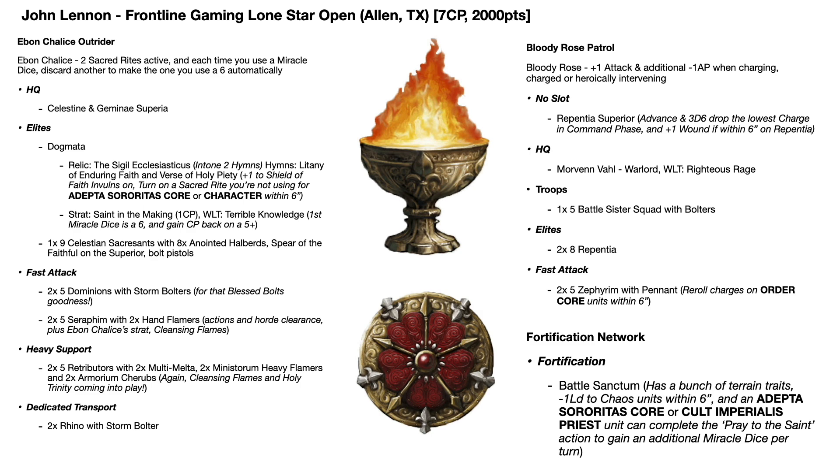Over to the patrol, which was Bloody Rose. We all know what Bloody Rose can do - plus one attack and an additional minus one AP when you are charging, are charged, or heroically intervene. In the no force org slot he had a Repentia Superior, just to give power to the Repentia - it allows the Repentia to select a unit which can then advance and do a 3D6 drop the lowest charge, done in the command phase so they can't be in a Rhino if you do that, plus plus one to wound on those Repentia if the Superior is within six inches.